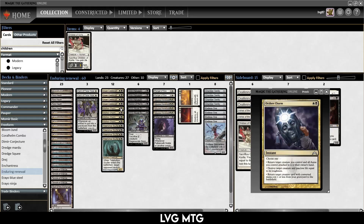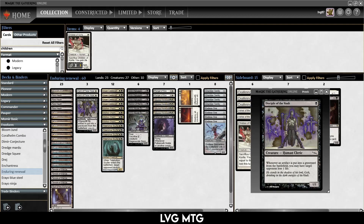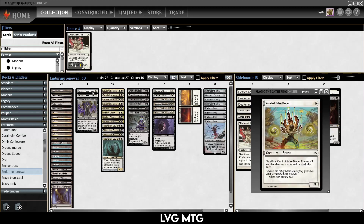Another card you can draw into is Orzhov Charm. It can kill a creature (you lose life equal to their toughness), or you can return a zero or one mana creature from your graveyard to the battlefield. Once you go off with Grim Haruspex and Enduring Renewal, it lets you draw into creatures that will hit your Disciple of the Vault. It goes to the graveyard, but you've drawn Orzhov Charm and can return Disciple of the Vault to the battlefield. You can also return Chamber Sentries and Endless Ones. Another combo with Enduring Renewal is Kami of False Hope — you prevent all combat damage that turn, which is very good against creature decks, basically locking them out of combat.